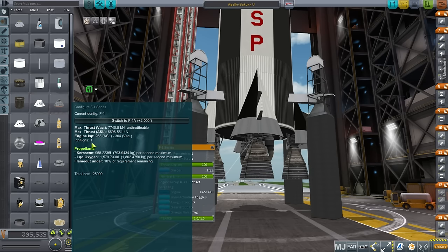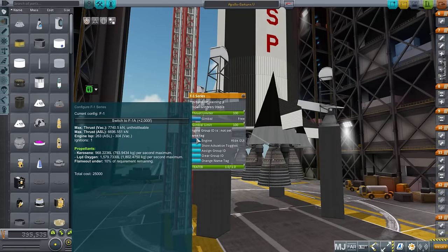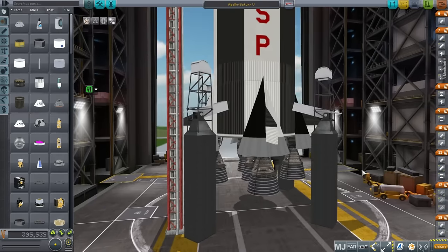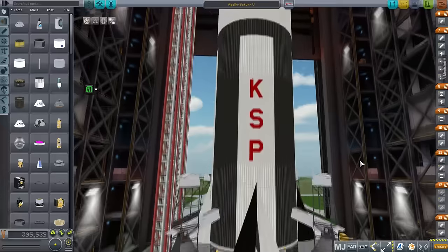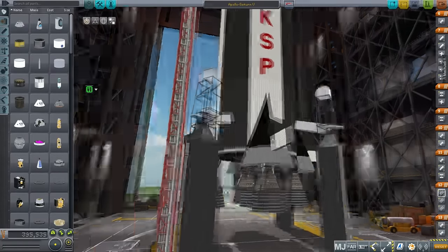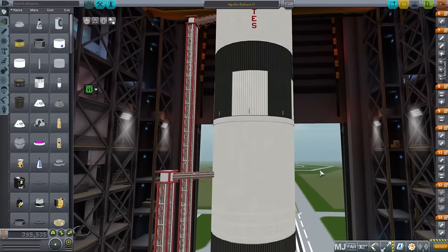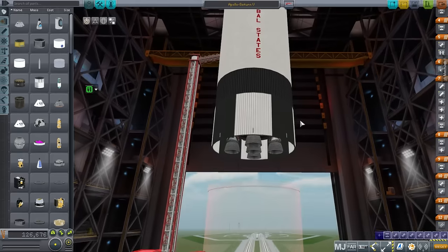You can see that these engines can only be ignited once. Another thing unusual about Realism Overhaul compared to stock is that the engines do not necessarily throttle — the F1 engines do not throttle. So you'll see that in the first stage they will shut off the center engine. If you've ever seen an Apollo mission, they'll mention center engine cutout in order to limit G-forces.